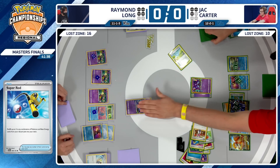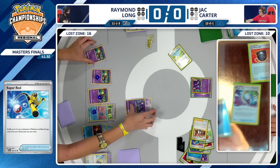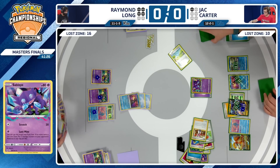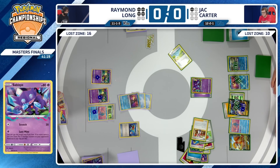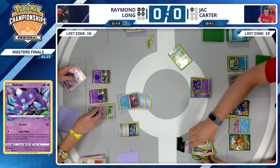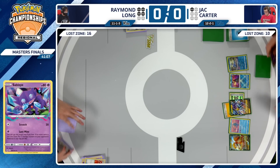Just going to see the retreat of the Raikou V into this Lost Mine from Jack Carter to spread damage out, and another two prize cards now being taken by Jack. Jack has set the game up to be able to win on the next turn, but let's see if Raymond Long has the pieces to pull off the Sableye attack and Lost Mine for four prize cards. Super Rod being played and putting it back into the deck — I already see a Psychic Energy in hand.